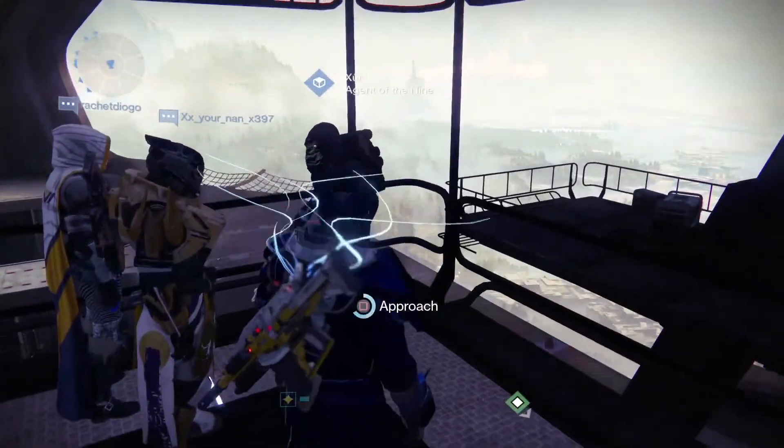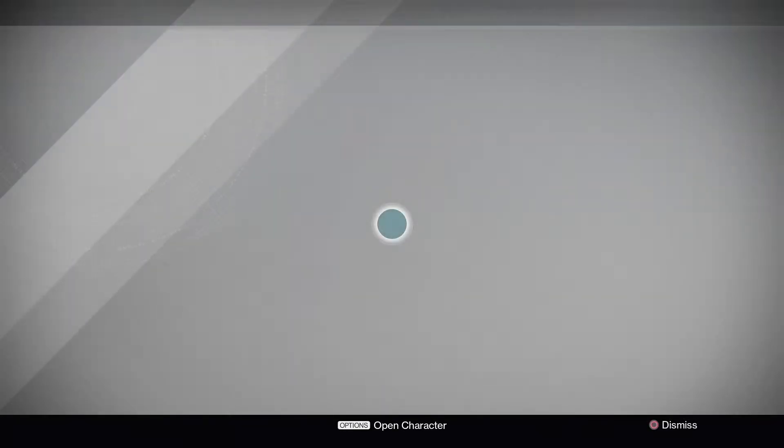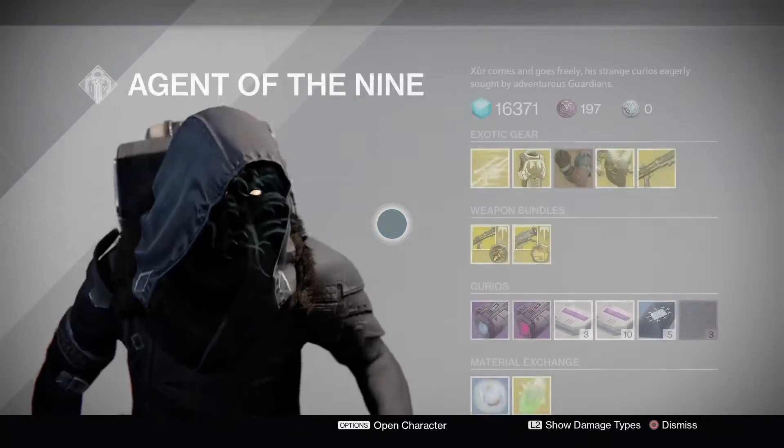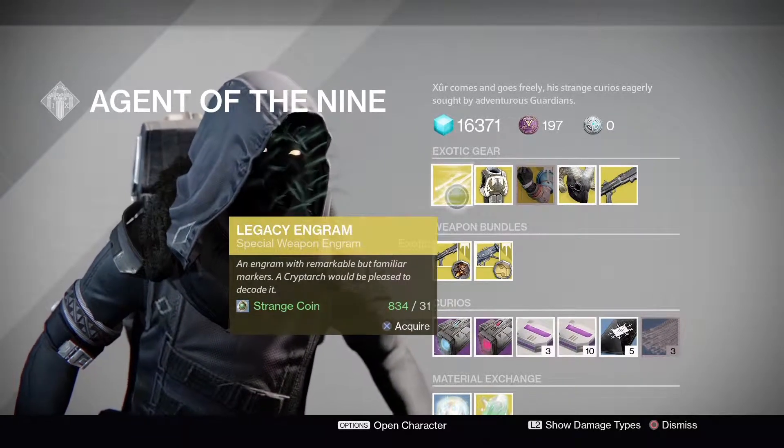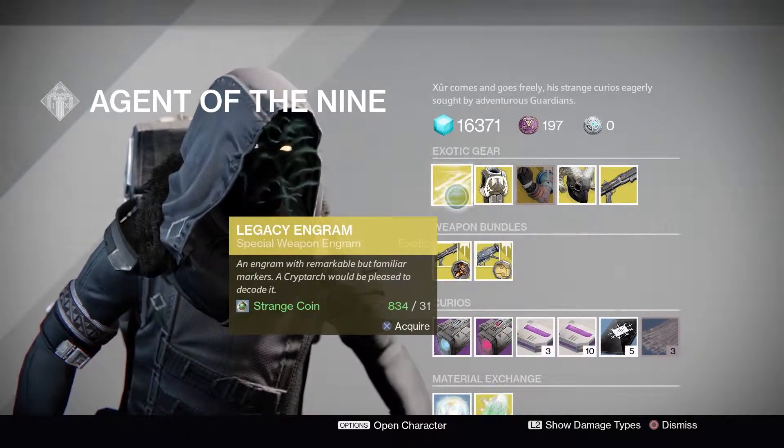Let's see what our man has today. So we have a legacy engram for this special weapon, rolling at 31 Strange Coins again — still way too expensive.